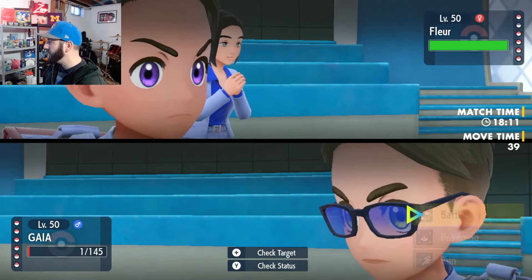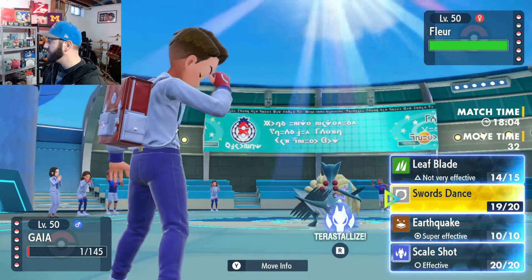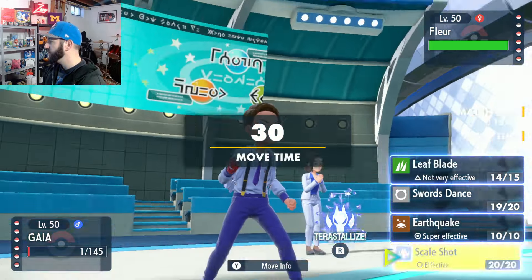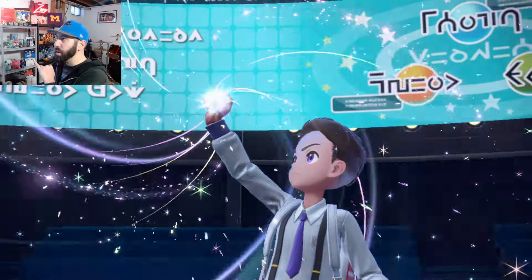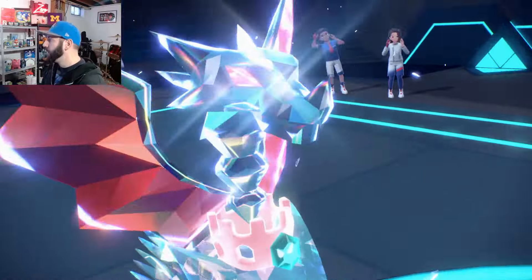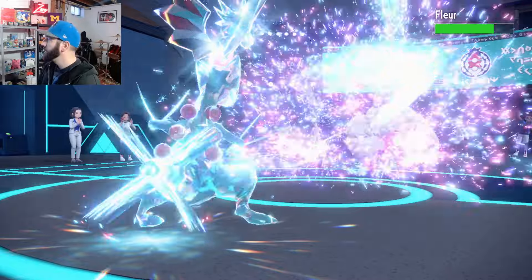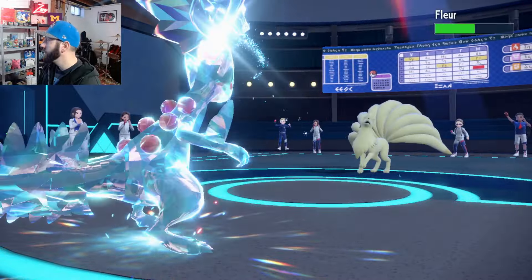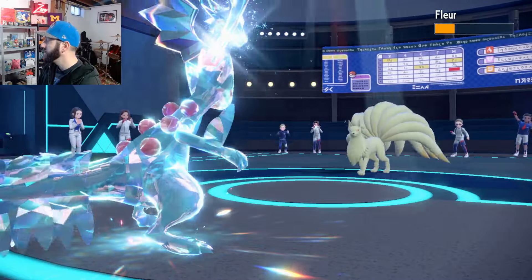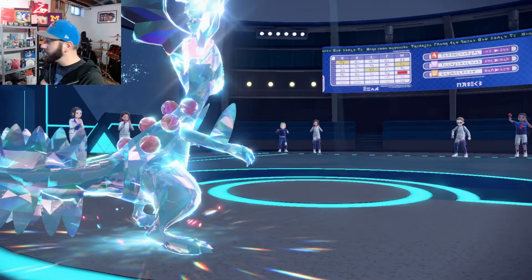They would most definitely go out to one of their priority mons after that. We can just raw Earthquake if we want. But I don't want to — I'm gonna Scale Shot. I don't want this to be Focus Sash. So we'll Scale Shot here and just pick up the KO. Hopefully it's gonna be close — definitely could be max HP Ninetales here. Come on, give us five! Didn't even need it. Just a couple bad rolls and a couple good rolls.